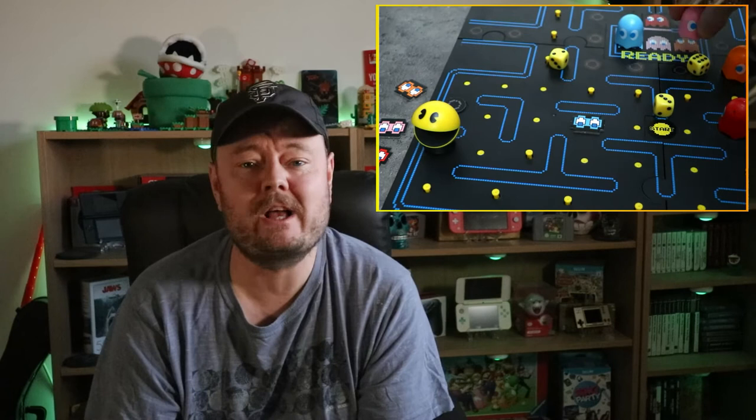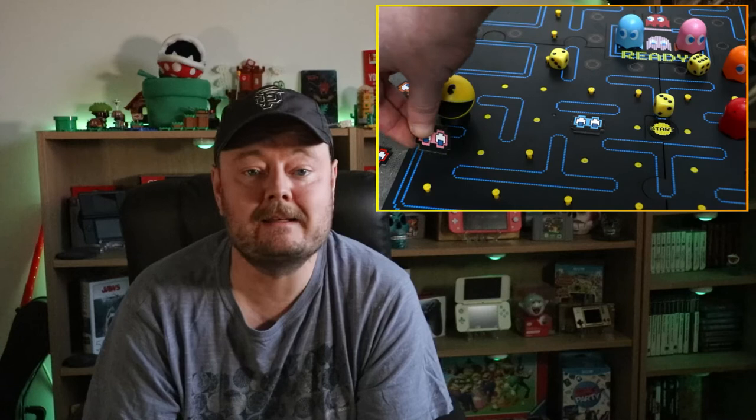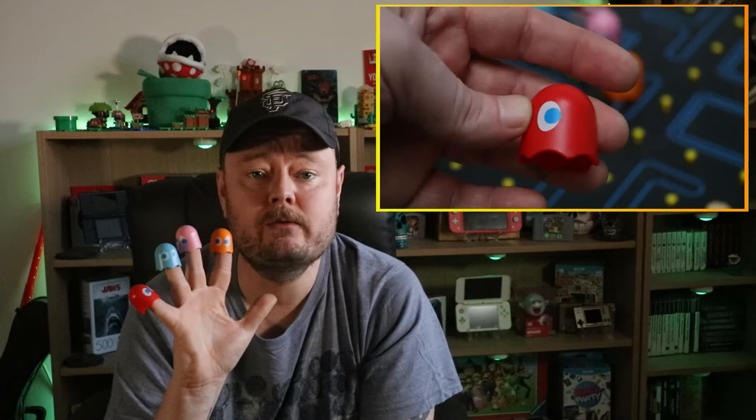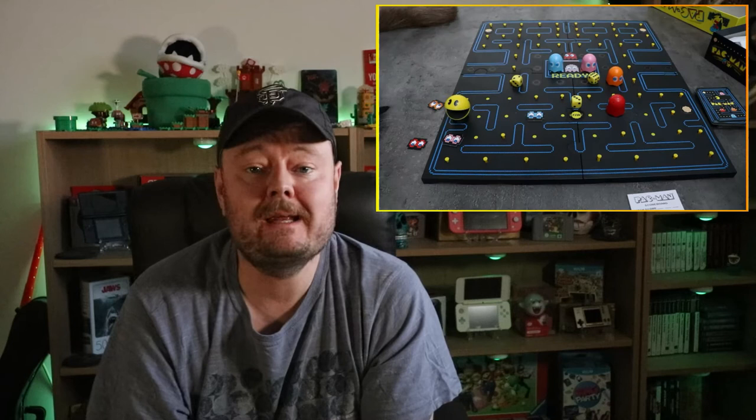So let's start with the positives — the actual game oozes quality. The little characters are well made and look authentic. The fact that Pac-Man makes his iconic waka-waka noise is a really nice touch. Moe, Larry, Curly and Shemp are hollow, so they don't push down the dots as they move, so obviously a lot of thought has been put into the design. The board is set out as you remember and is made of solid plastic rather than the usual cardboard you tend to get in these tie-in board games. So overall the design is great.